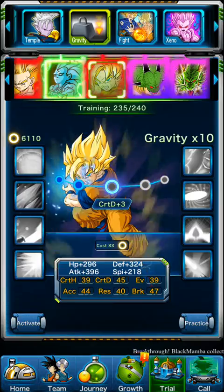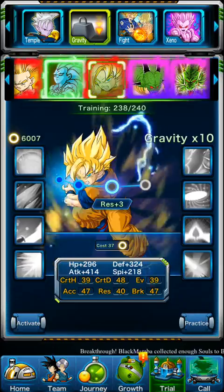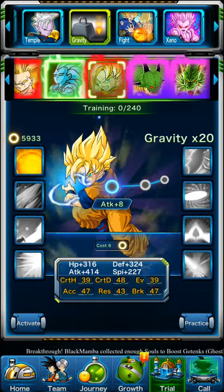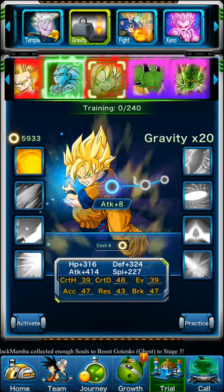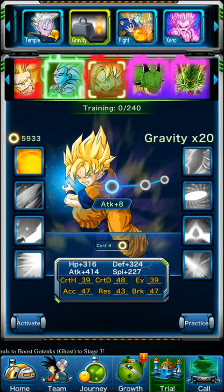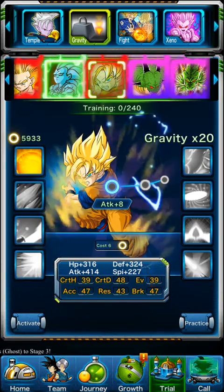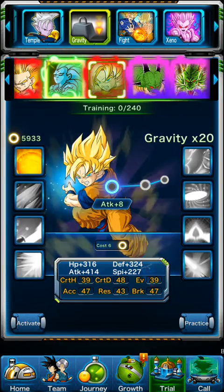So yeah, we're down to the final five — four, three, two, one. Happy New Slayer! So right there: 316 HP, 400 attack, 300 defense, and 200 Spirit. And all those little mini stats right there — Critical Hit, Critical Defense, Evasion, Berserk, Resistance, Accuracy.